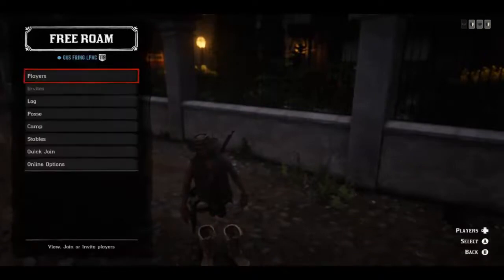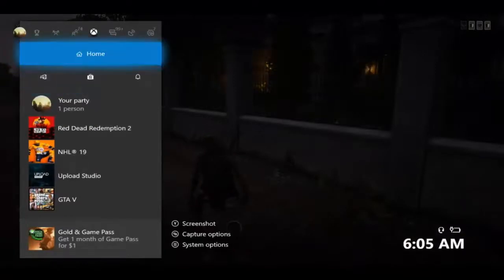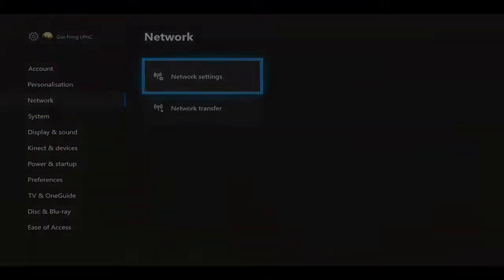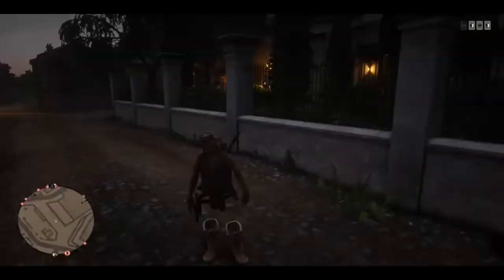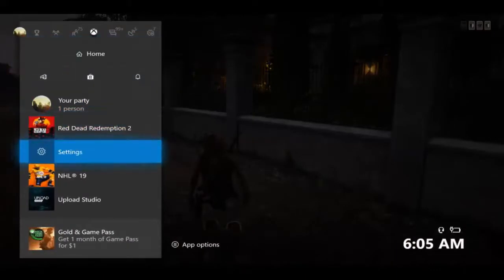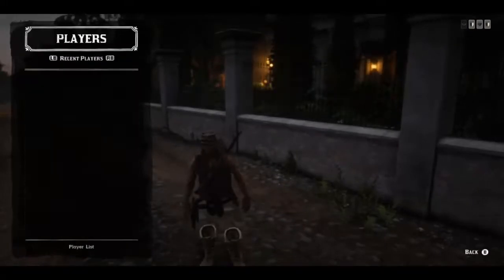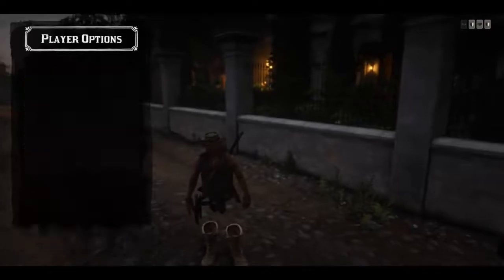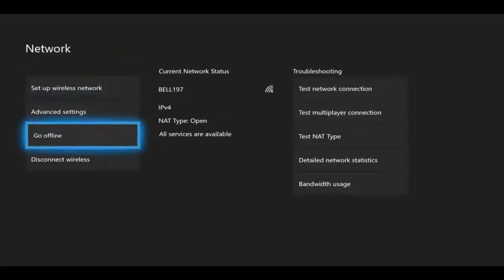You don't want to join this player right now. Simply back out from this menu and go to your settings — click on Network, Network Settings, and ultimately just back out. As you can see, settings is now on my dashboard. Go into this menu again, go to Recent Players, click on this person, and click Join Session. Now wait a few seconds. Now go to Settings, Network Settings and go offline.